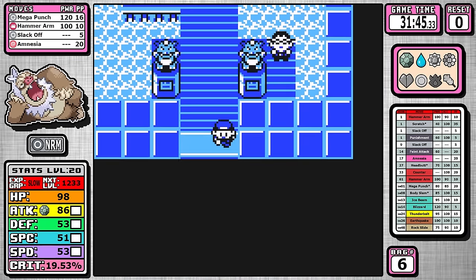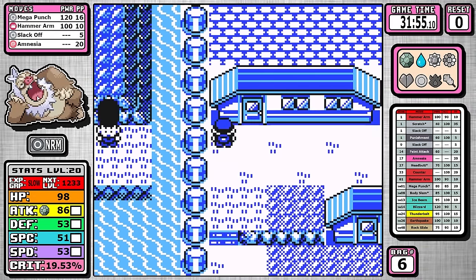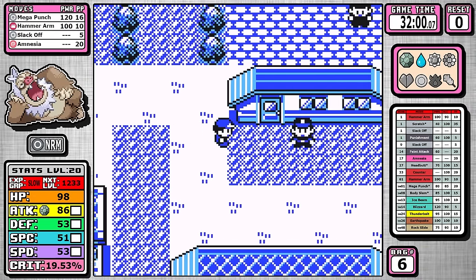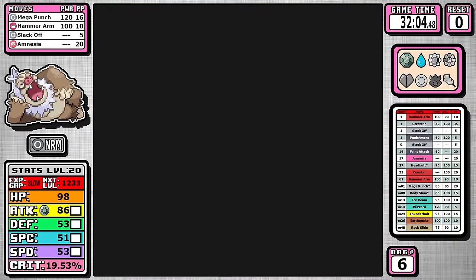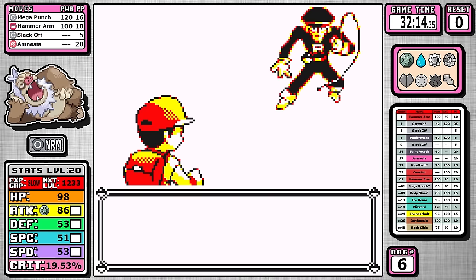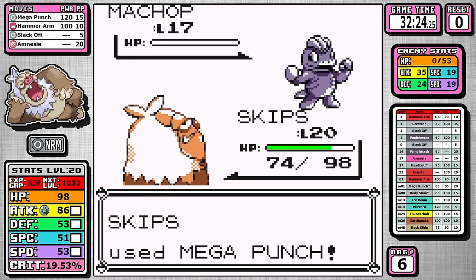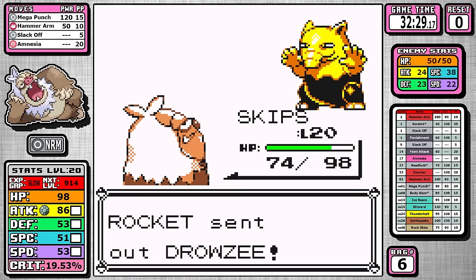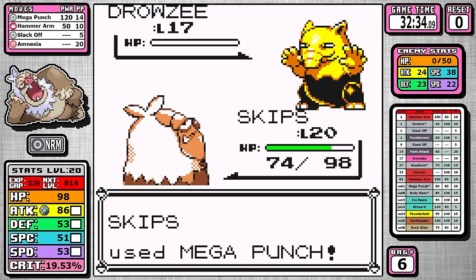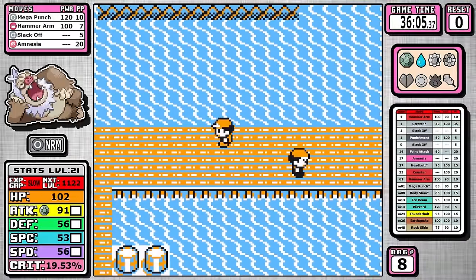Something I haven't covered yet is that we learned Amnesia at level 17. It has absolutely no use yet, but it's in a similar situation to Snorlax where Snorlax started with Amnesia — you have this massive attack and great physical move choices, so knowing the right moveset for end game isn't obvious on your first playthrough. Very interesting.